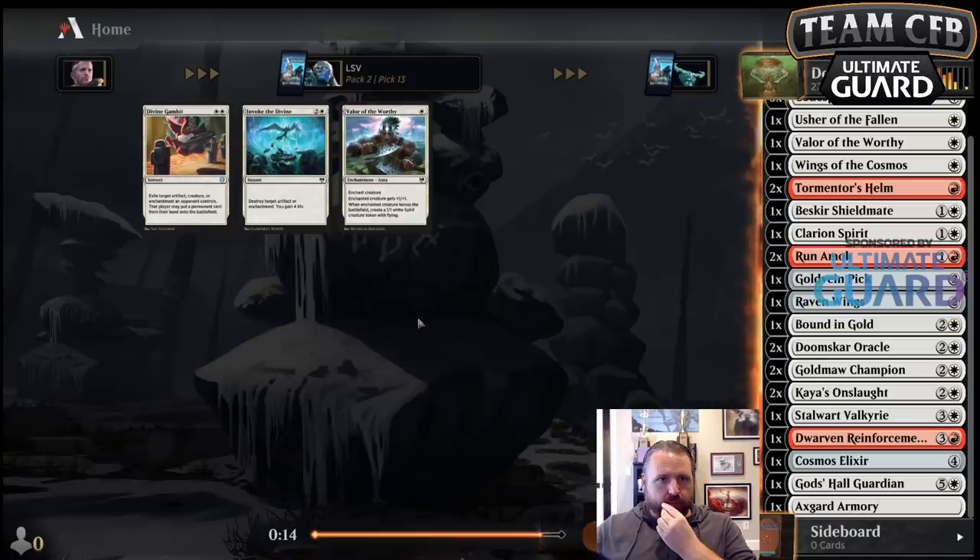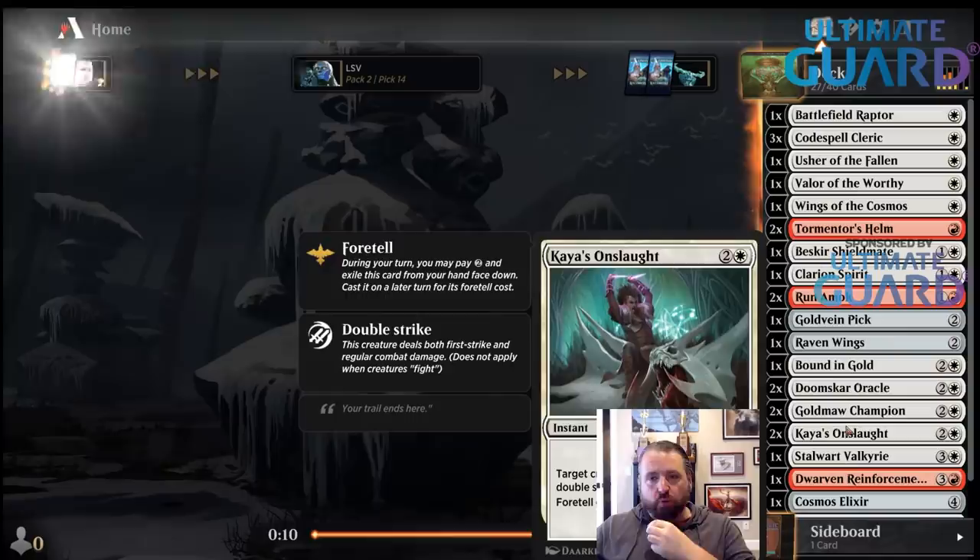Now I'll take Divine Gambit. I like Divine Gambit more than Raven Form because it's not a two-for-one. White is incredibly open here.